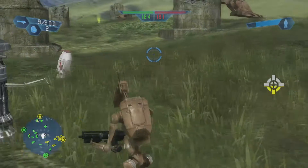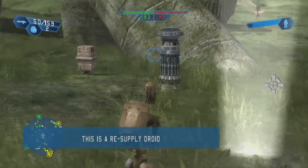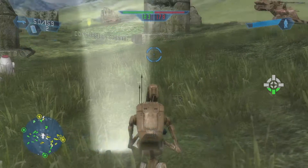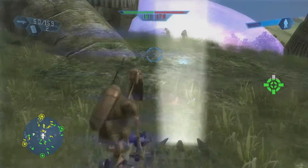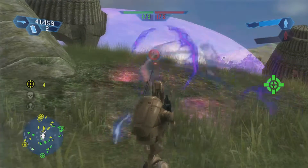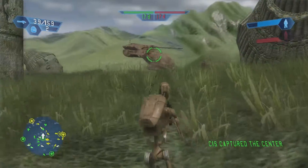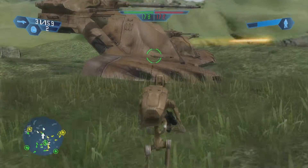I'm going to try to capture this command post before anybody gets anything. The droid right here heals you, and this droid gives you more ammo should you run out. You have two different kinds of grenades: thermal detonators and concussion grenades. Concussion grenades are more for sticking to objects and doing damage that way, while thermal detonators are for splash damage.